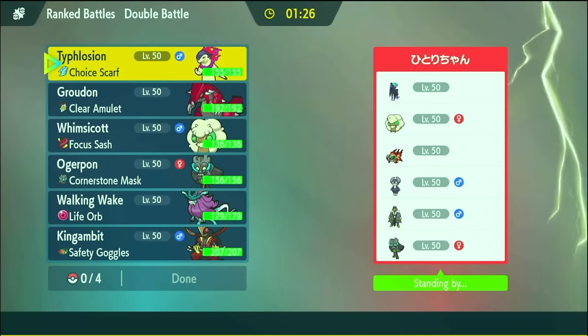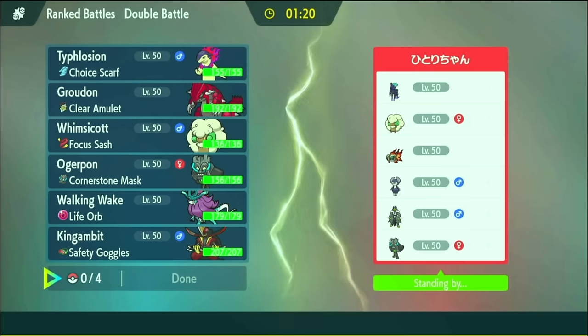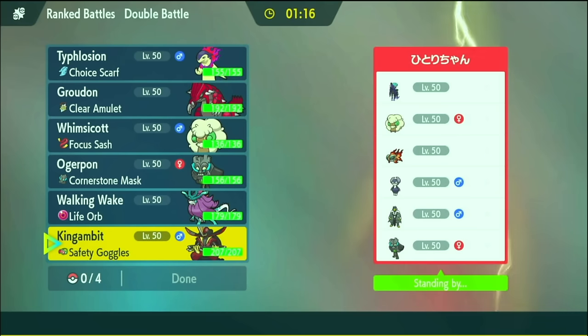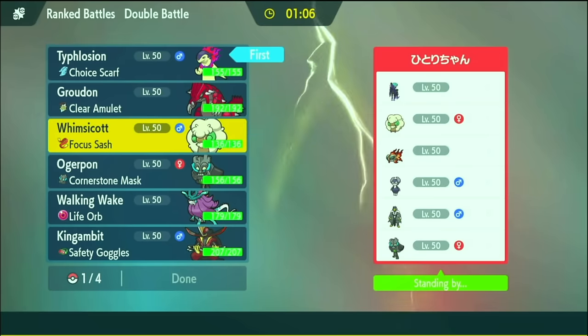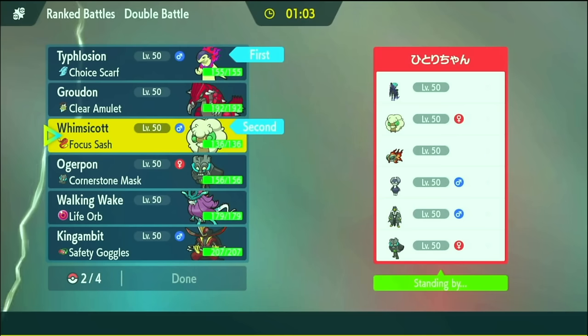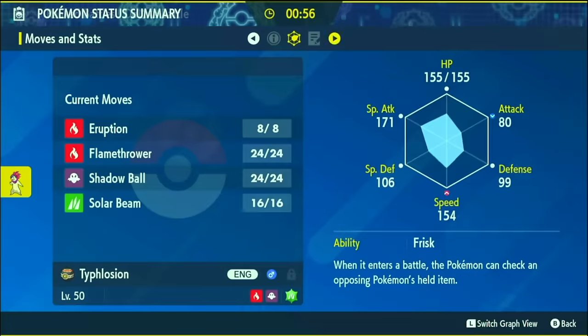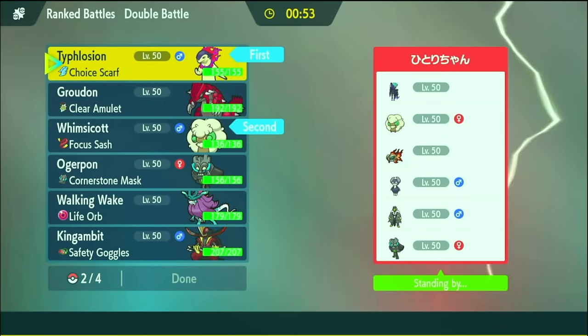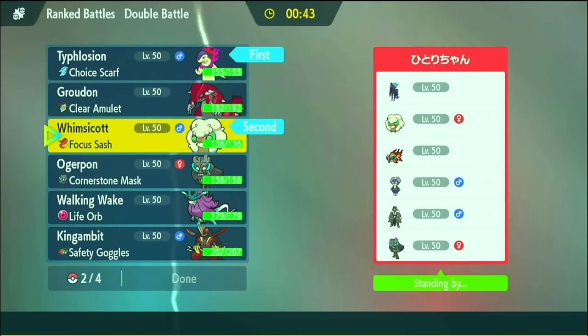We've got a Shadow Rex plus Malandede — that's interesting. Chi Yu, Whimsicott, Urshifu, and their own Rock Ogrepond. King's Gambit does well into the Shadow Rex but it's weak to Chi Yu. We might have to answer Tailwind with our own Tailwind. Typhlosion should be faster than anything on their team unless they're like Scarf Chi Yu — even Scarf Urshifu is usually Adamant, but we're Timid and faster. There's plenty that can go wrong — they have an extremely aggressive team.